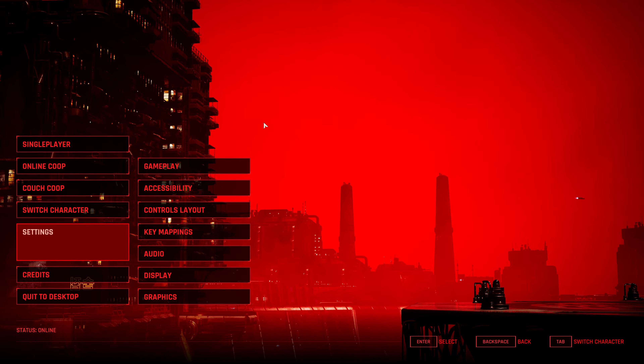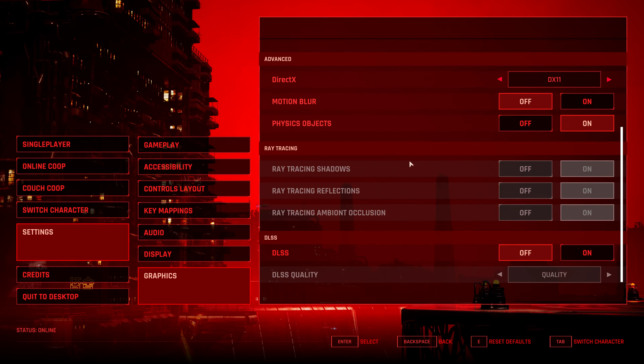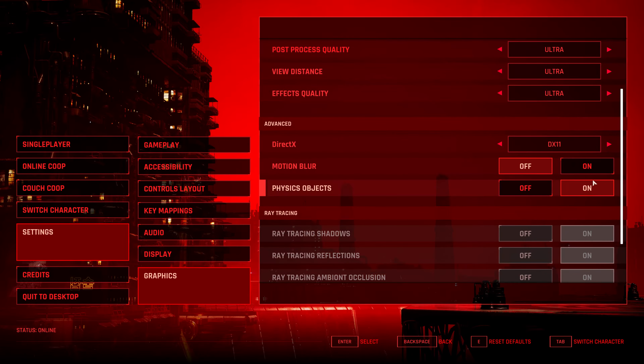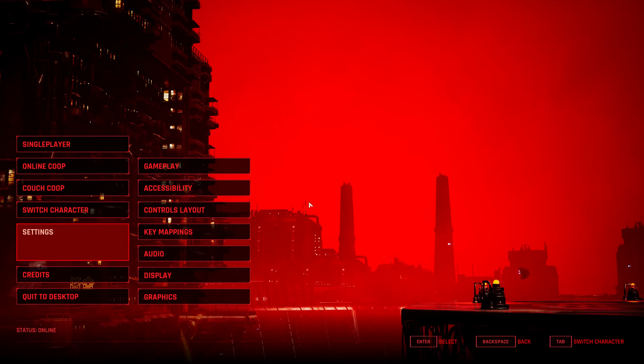You can do online co-op as well as couch co-op, I think for up to four players, which is pretty nice. It does also have DLSS support for Nvidia cards, 10 series and above. I didn't see any option for FSR, but it's got ray tracing as well — though for whatever reason it wouldn't let me turn that on. I think it needs DX12. Not too fussed about that anyway.